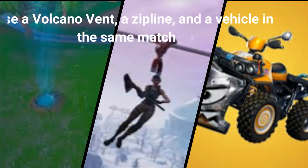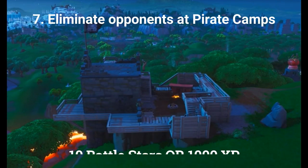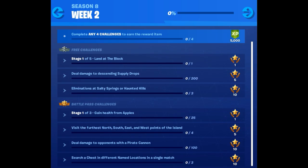The sixth challenge is use a volcano vent, a zipline, and a vehicle in the same match, worth 10 battle stars or 1000 XP. The final challenge this week is eliminate opponents at pirate camps, also worth 10 battle stars or 1000 XP. And that's it for the week 5 overview — let's look at the details and show you the easiest and fastest way to complete them.